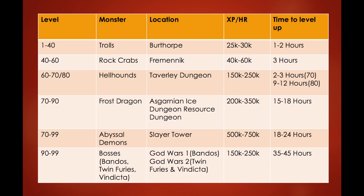From level 90 to 99 you can kill bosses. Good options include Bandos in God Wars 1, and Twin Furies and Vindicta in God Wars 2. You can get 150,000 to 250,000 XP per hour, and getting one skill from 90 to 99 will take 35 to 45 hours. Bossing is more fun and also earns pretty good money.